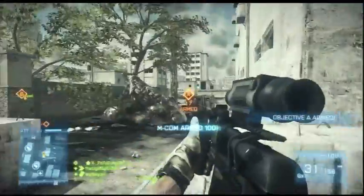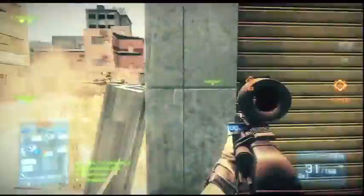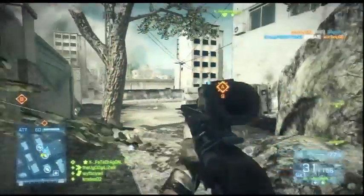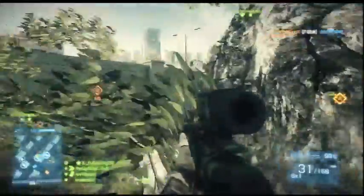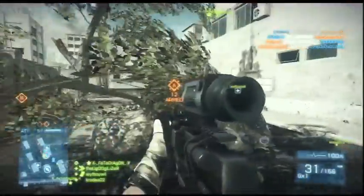The Jackhammer is making an appearance in this game — it's a fully automatic, gas-operated shotgun. I cannot wait to use that because I am a massive fan of shotguns. We also got the MG36, which is a light machine gun, the Type 95 light machine gun, and then the Type 97 carbine rifle. So that's just a little overview of some of the weapons.